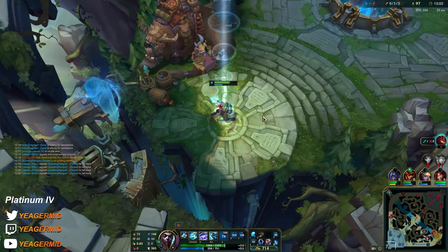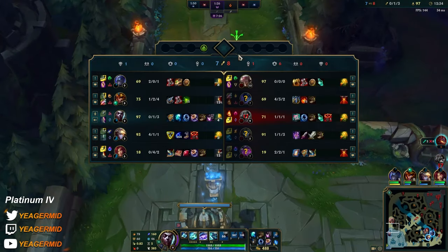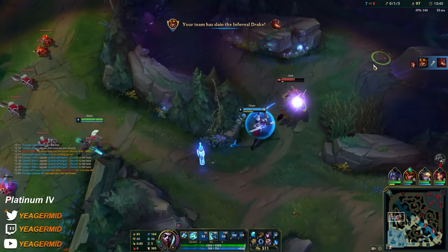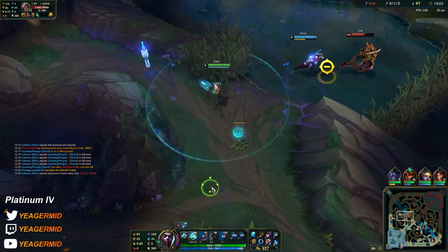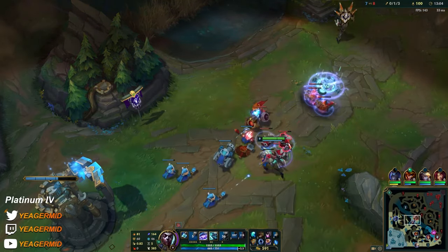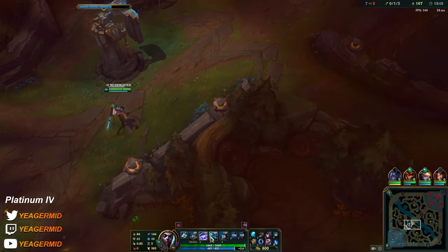He has Ignite — please don't go within range. Good job Shen. I have to go top and defend, I guess. But yeah, look at how he's going to be two levels behind soon — this happens every single time you have a Shen on your team, every single time and it never changes. At least we bought the Dark Seal so we're getting some stacks out of it.